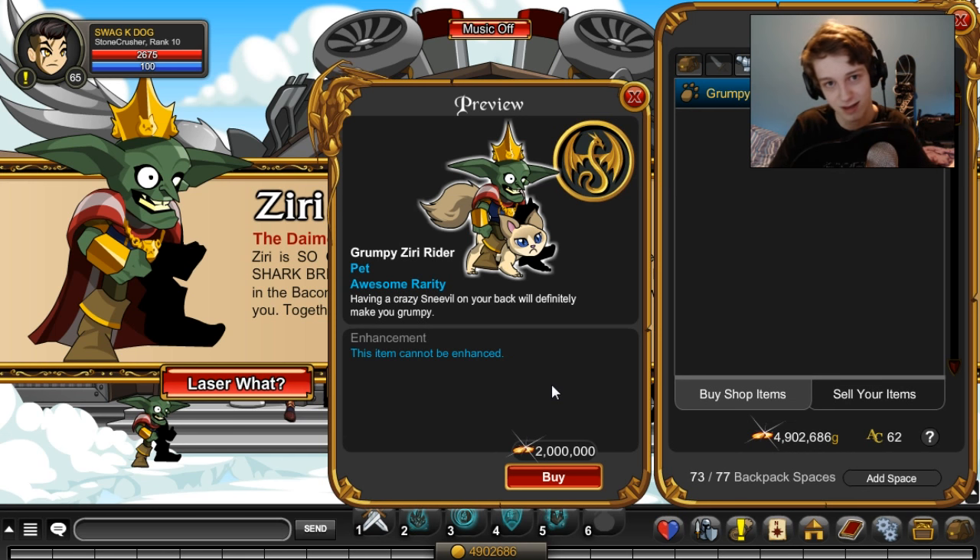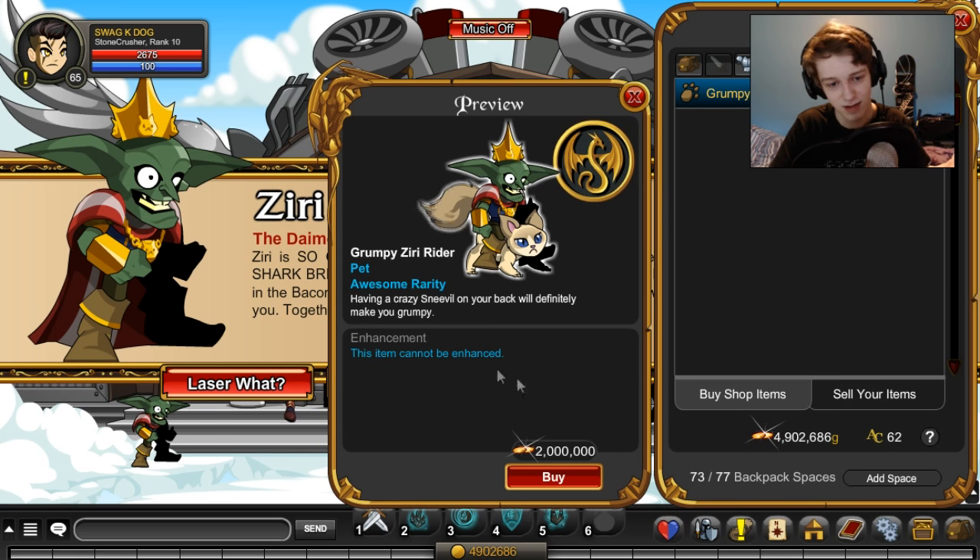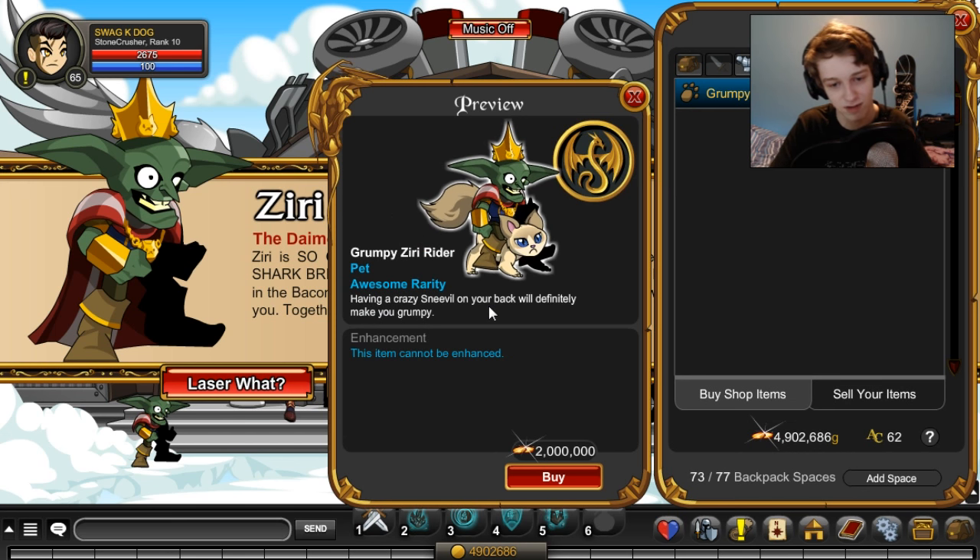Two million gold for one pet. I don't know if this pet gives you a quest or if it's special in any way. It just says, 'Having a crazy Sneeval on your back will definitely make you grumpy.' It reminds me of that one mob from Borderlands 2 — Midgemong — you got me, Borderlands 2 guys.